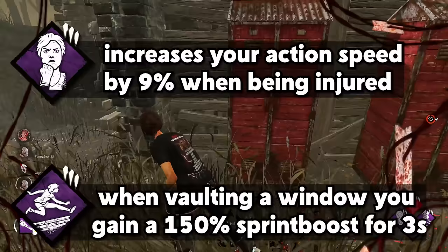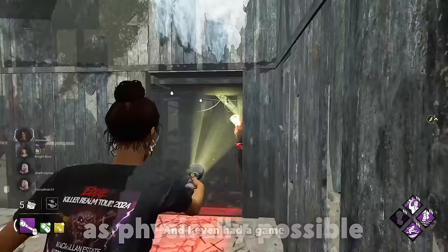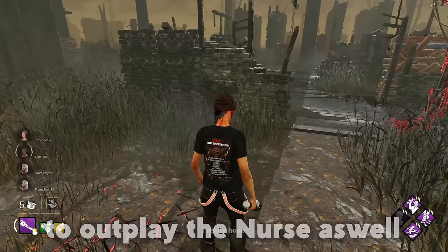I'm pairing them today with Life and Resilience to get as much value from vaulting windows as physically possible, and I even had a game where I show how you can abuse this strategy to outplay the Nurse as well. I really hope you guys enjoy.